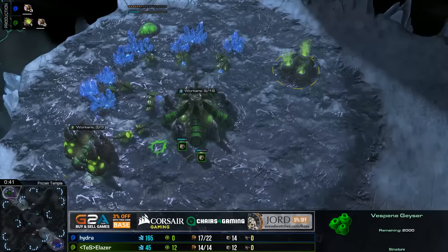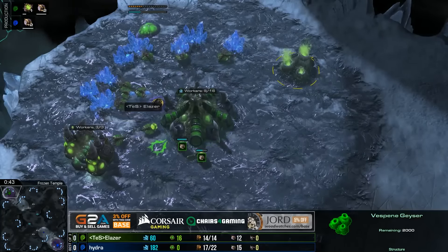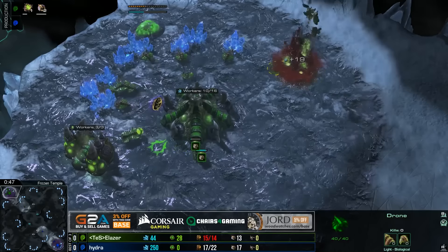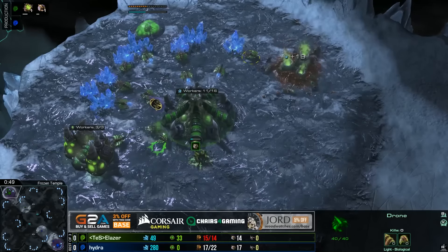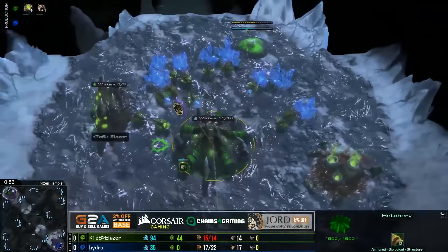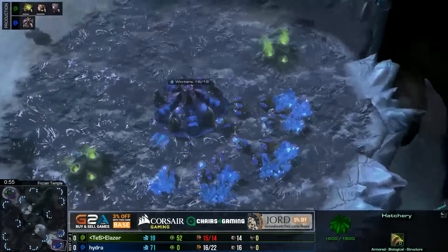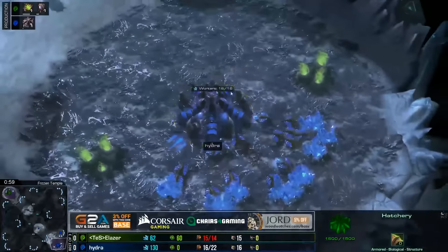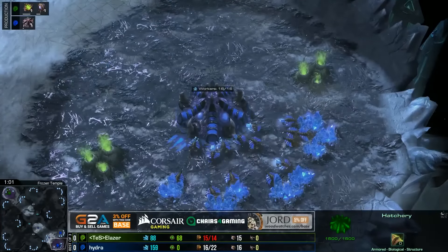All right guys, welcome back. We've got a bit of an early pool underway so let's get this party started. It is the other semi-finals match. Spawning in the upper left side of Frozen Temple, we've got the green zerg player, eLaser, with an early pool and early gas. In the bottom right is the blue zerg - it is Hydra.